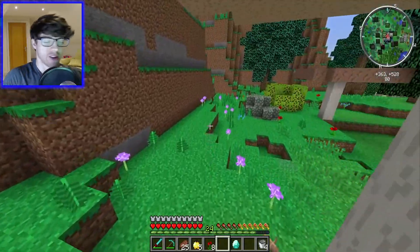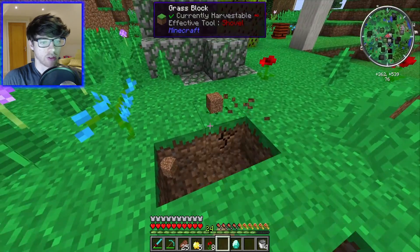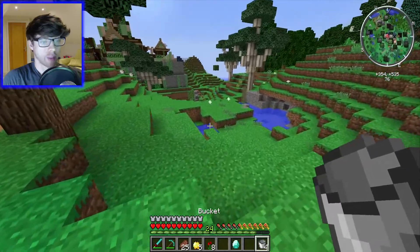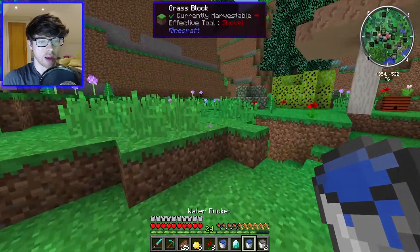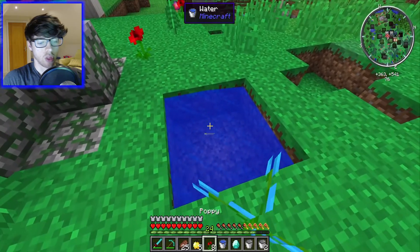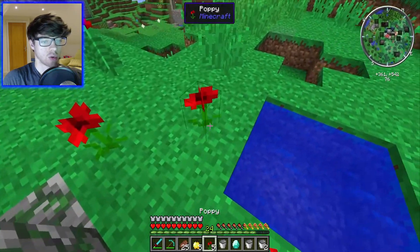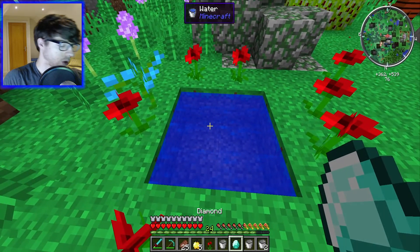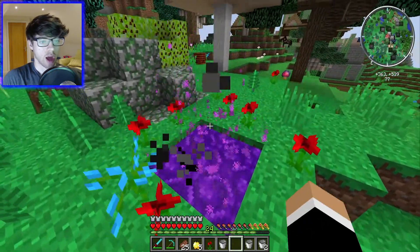First things first, go over here and make ourselves a Twilight Forest portal. Water would help actually, so let me go and get that first. There we go. And then you put your water in here — not there, you don't put your water there. Your water there and there. And 1, 2, 3, 4, 5, 6, 7. I wonder if that blue orchid counts. I assume it would. Yes, it does. Perfect. And in we go.